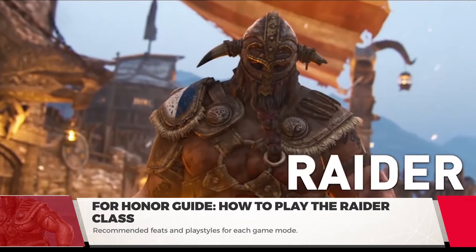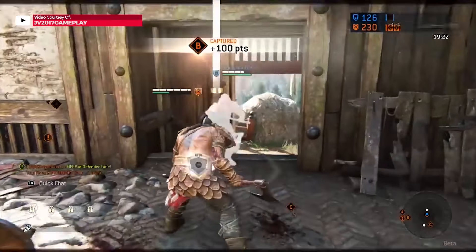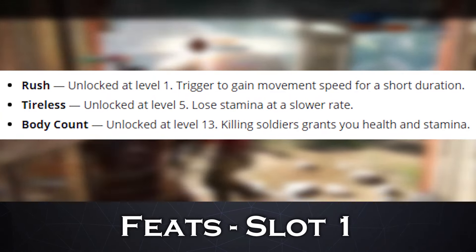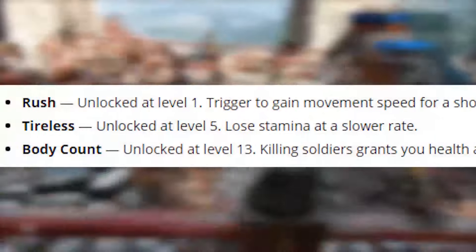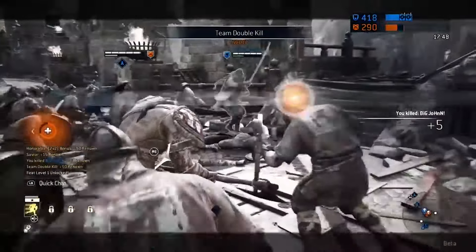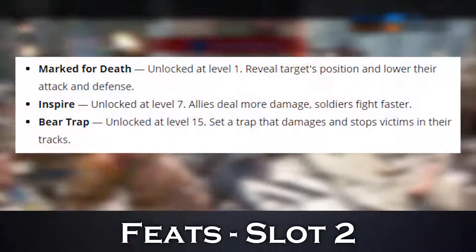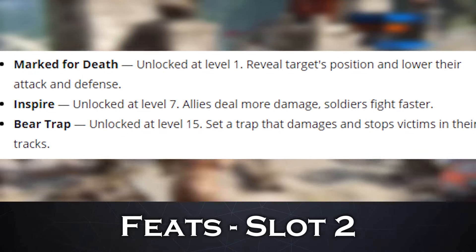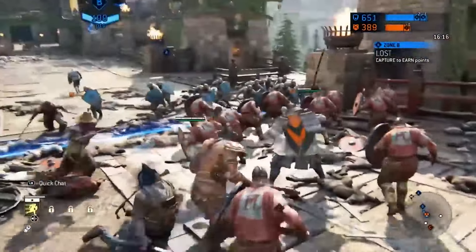You'll gain more feat resources playing objectives and killing enemies. Playing into your set role will garner you more resources to unlock them. First slot: Rush, unlocked at level 1, is a trigger to gain movement speed for a short duration — enemies are bound to run, and chasing them down is tedious, so this feat is your solution. Tireless, unlocked at level 5, allows you to lose stamina at a slower rate. Body Count, unlocked at level 13, means killing soldiers grants you health and stamina. Slot number 2: Marked for Death, your level 1 unlock, reveals a target's position and lowers their attack and defense. This ability alone will increase team coordination ridiculously — find a target and focus them down easily.